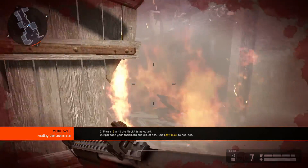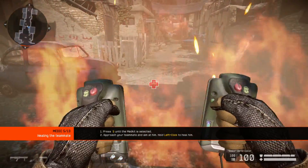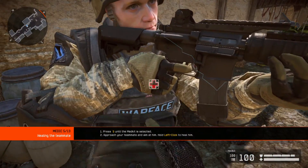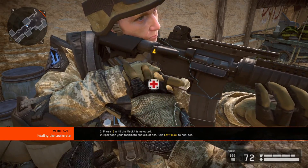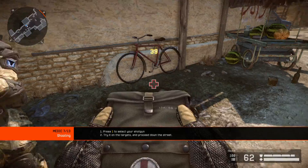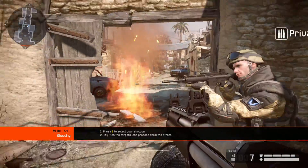You've been hurt by the blast. Thankfully, medics can heal both themselves and their teammates. Heal your teammate. Heal yourself. As a medic, you come armed with a shotgun, which makes you the deadliest class at close range.